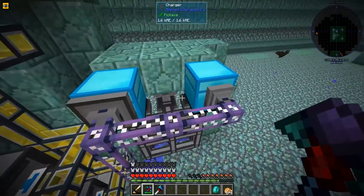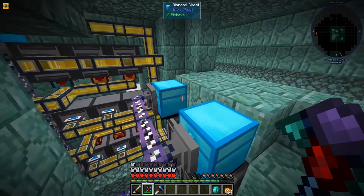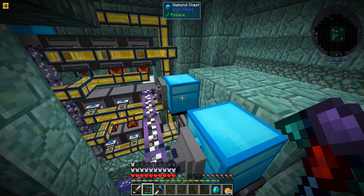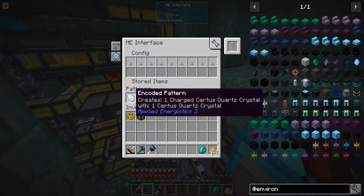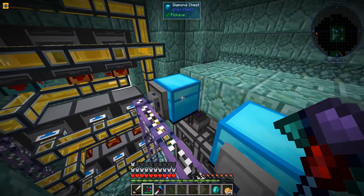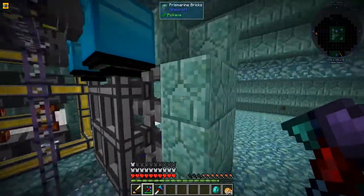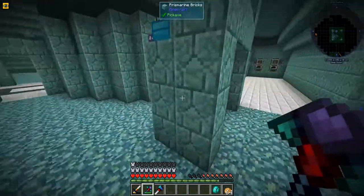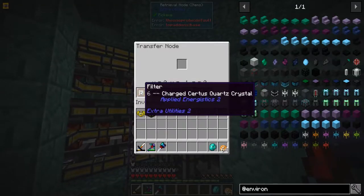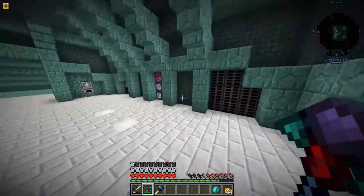Originally we tried to do something like this but it didn't work, but off camera I was actually able to set this up for something else. This is for our charged crystals — we're getting a lot of Certus Quartz crystals. What we do here is put in one Certus Quartz, then it pumps only Certus Quartz into all of these as fast as it can with four speed upgrades. Once these are done it grabs the charged Certus Quartz out. Let me show you — I'm gonna craft up a few.